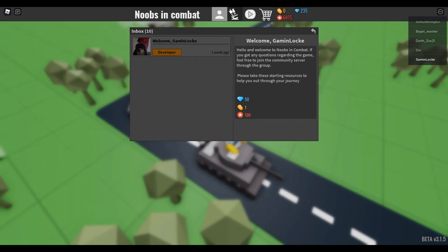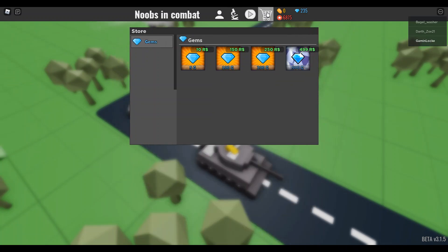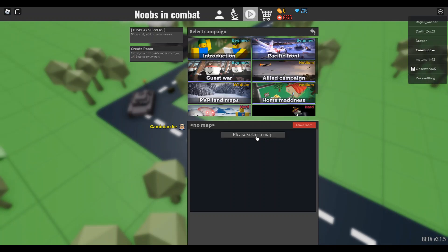On number two, you're able to research units and upgrade them using chicken nuggets. And this is just a shock. So now let's create a room. Let's make it a private room, because you're only able to get one player. So this is what you only see when you first join.